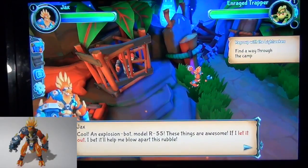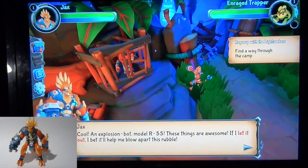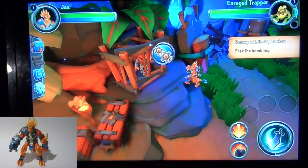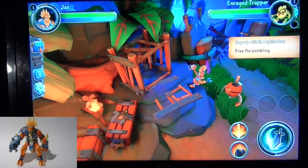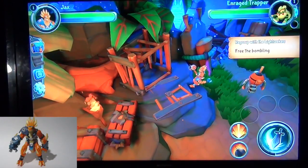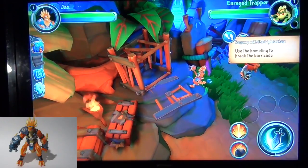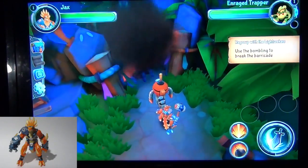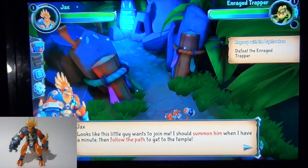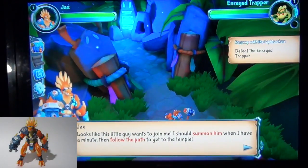These things are awesome. If I let it out, I bet it'll help me blow apart this rubble. How did you use that ability? It kind of just came along. Now we can use him to get rid of the barricade! Looks like this little guy wants to join me — I should summon him when I have a minute, then follow the path to get to the temple. Defeat the enraged trapper.